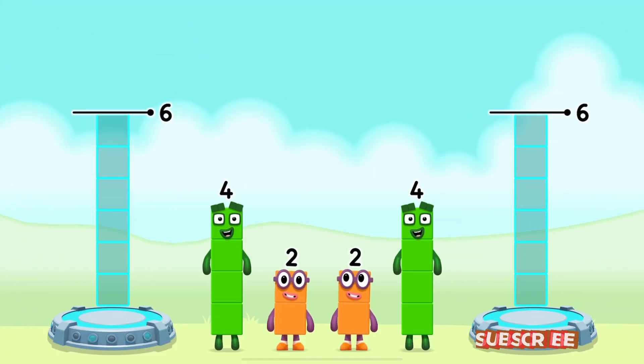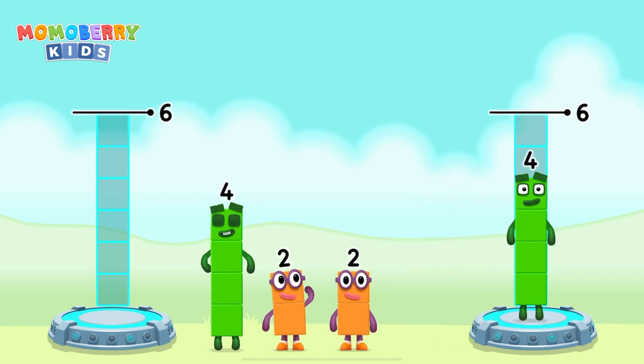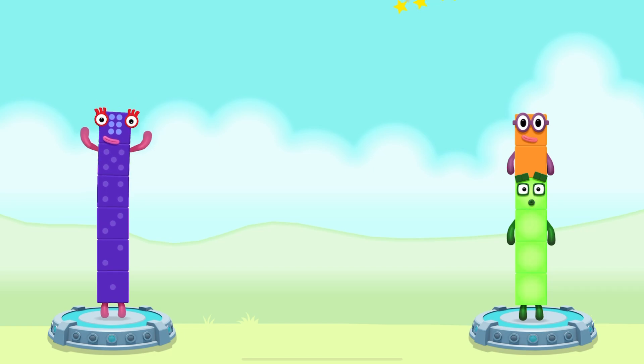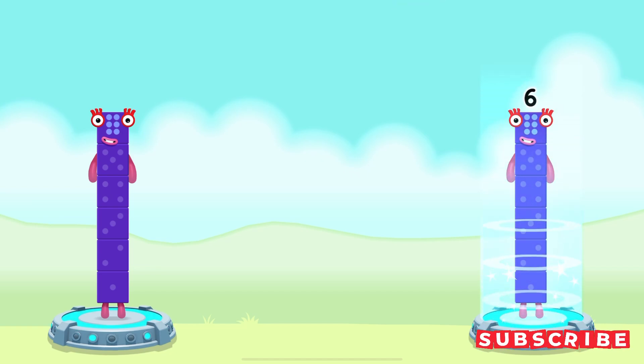Share the number blocks evenly to make 2 groups of 6. You got it! 4 plus 4 equals 6, 4 plus 10 equals 6, 6 equals 6.